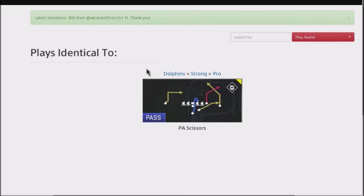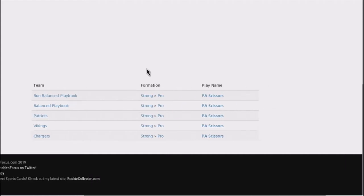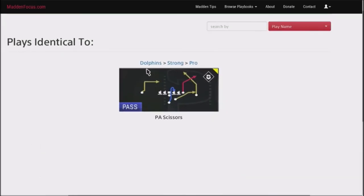It is the Dolphins Strong Pro as a base play. You can actually find this in the Dolphins, the Patriots, Vikings, and Chargers Run Balance and Balance playbooks. This concept is play action scissors, and you should be able to find it in other different types of playbooks too. Really what you've got to look for is that you have a deep corner route with the tight end, a deep post route with the flanker, a flat route with the running back, and then some kind of a drag or an in route on the backside.